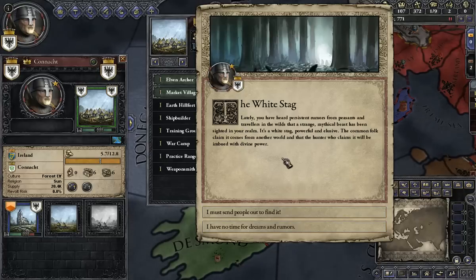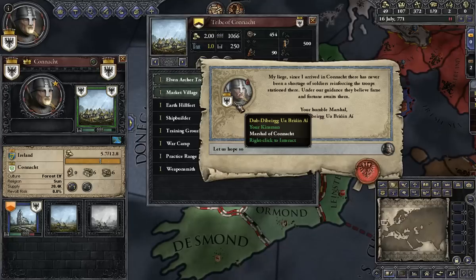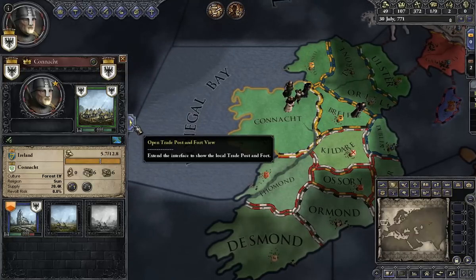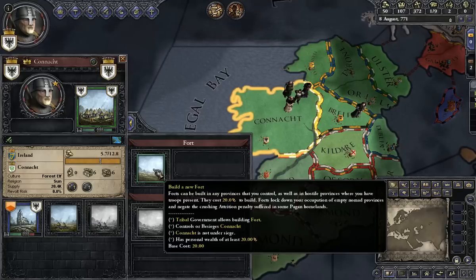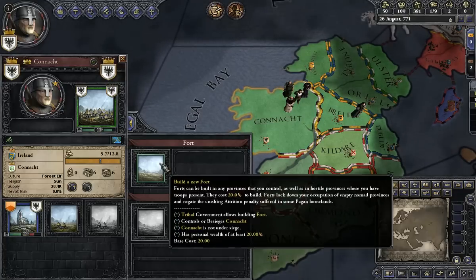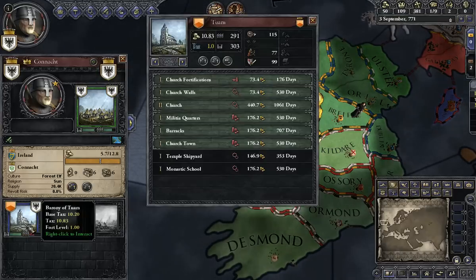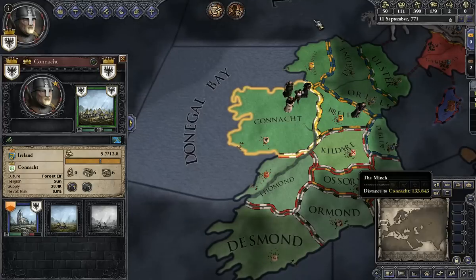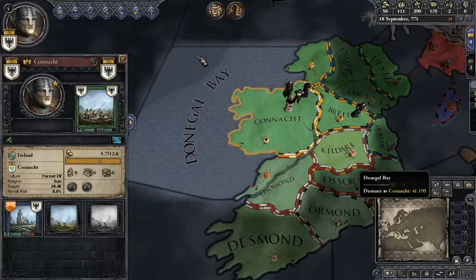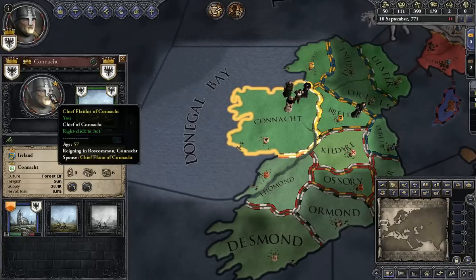The White Stag: lately you have heard persistent rumors from peasants and travelers in the wilds that a strange mythical beast has been sighted in your realm — a white stag, both powerful and elusive. Some claim it comes from another world and that the hunter who finds it will be imbued with divine power. I must send people out to find it. Well, everyone — this is going to be a good stopping point for our first episode of the Fantasy Mod as the Chief Flare 3 of Konact.